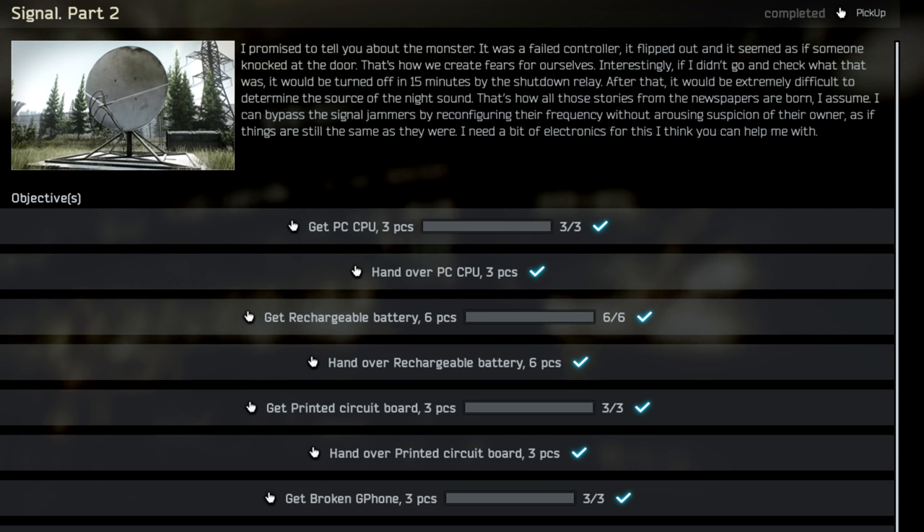Signal Part 2 is an item collection task, and it's going to take you a little bit of time, but if you know the locations for certain items, it shouldn't be too bad. You're going to need to collect three CPUs, six rechargeable batteries, three printed circuit boards, and three broken G-phones.